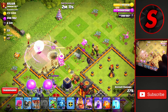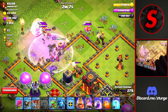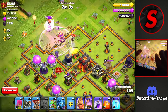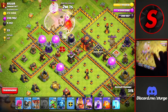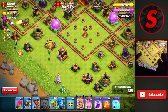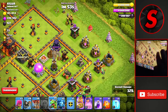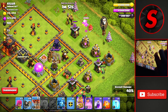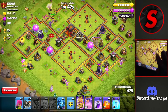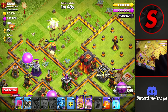Baby Dragons on the right side are doing work to those outside buildings. We're going to drop another Rage Spell as the Queen targets the enemy Queen and takes down the Air Skeletons. We're going to head over to that Town Hall, moving to the other side of the base and dropping some more Baby Dragons and the King to take out a bunch of these outside buildings. For this one, we don't have any Eagle Artillery to worry about.